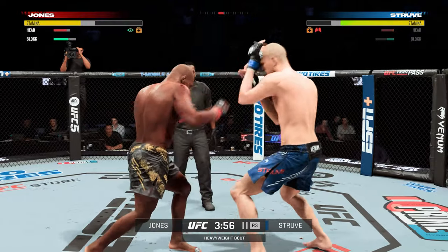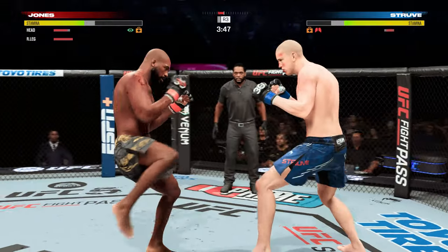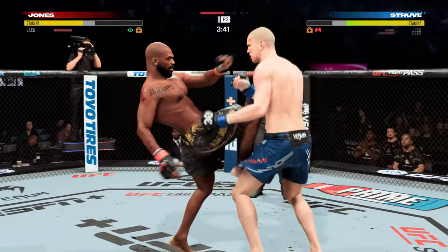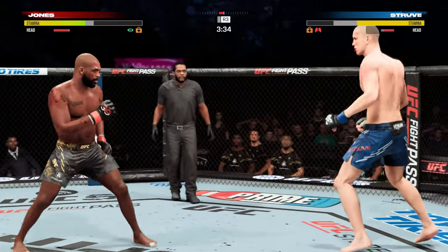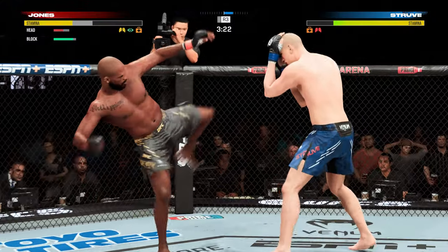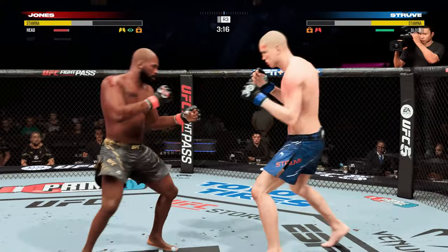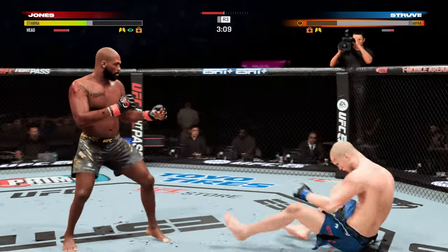He continues to do a nice job here defensively — protecting his head, raising the guard, and really frustrating the offensive fighter a little bit. Lesson one in boxing class: hands up, chin down. Trying to establish that jab once again. Struve moves forward with a nice kick. The blood is flowing now — he has got to figure some things out defensively or this fight's gonna end. He's got to move his head. But the problem is...